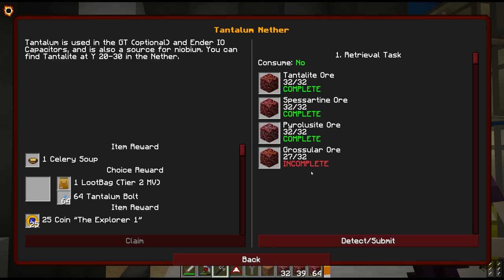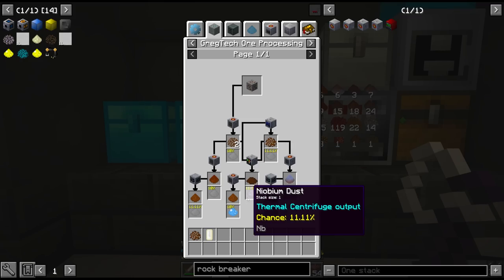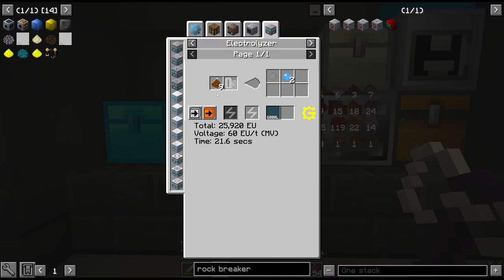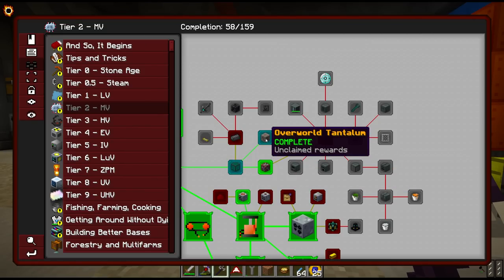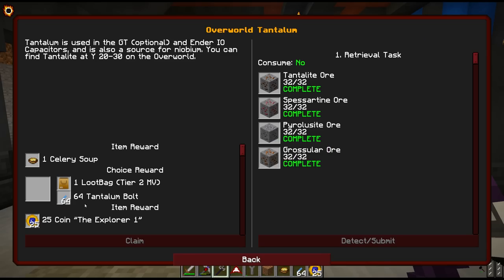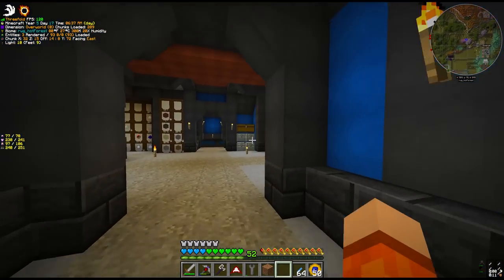The tantalite we want to set to process through the thermal centrifuge — it's going to give us niobium, which is useful for EV, and tantalum. Even if we don't roll the 10% chance at tantalum, we also get tantalite which we can electrolyze nine at a time. The quest reward gives us 64 tantalum bolts, which we are definitely going to take over the loot bag. There's also another quest reward for the overworld variant — the spesartine vein — which also gives us 64 tantalum bolts, and some celery soup which I'm definitely not interested in.